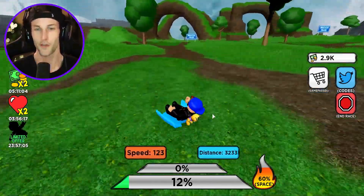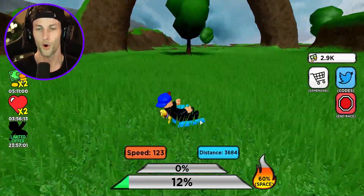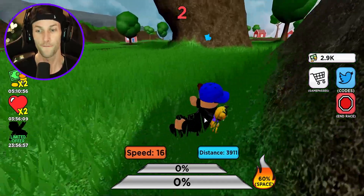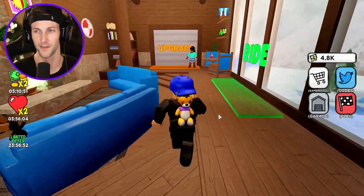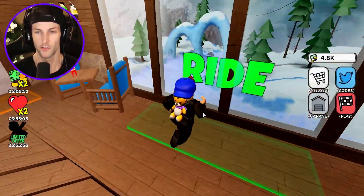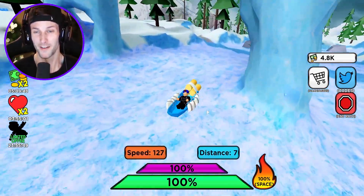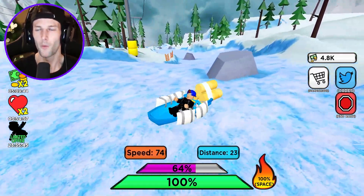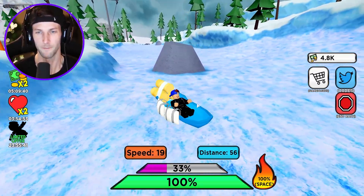Oh yeah, we're cruising! Oh my gosh dude - broccoli fields! Bro, I'm on a piece of plastic. Okay, well that was it - that was the farthest that I've gotten. This is crazy, so the snow disappears. We got a lot of coins there. We got to get back out here and start riding. I want to get a better sled, but I mean this one's working, you guys - we made it to broccoli fields! I want to know what the farthest world is that you can go to and can you beat this game?